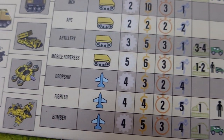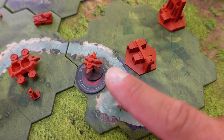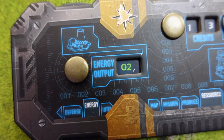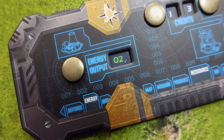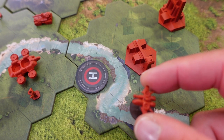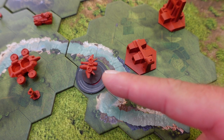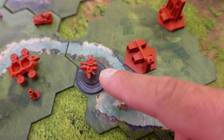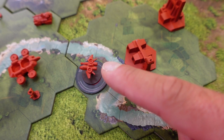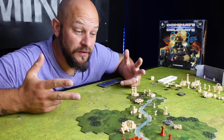A flying unit that has the one-ammo symbol can use its movement to reload, but you need to have energy above zero and be standing on a helipad. If you meet these conditions, you turn the little airplane away from the player, indicating it is loaded again. The next time this unit fires, you turn it facing yourself again, indicating you have fired this unit. So once we have moved our units out on the board, we go into the activation step where they get to do an action as well.